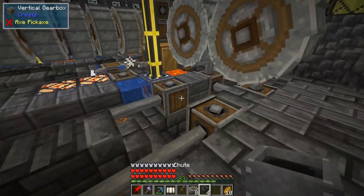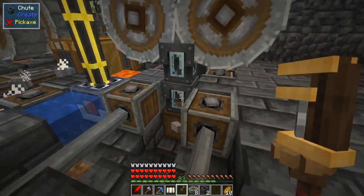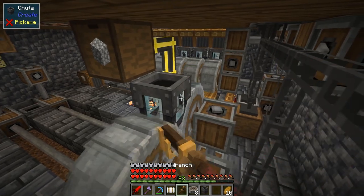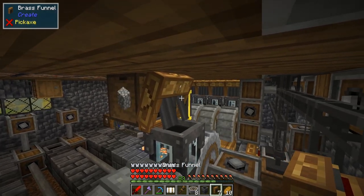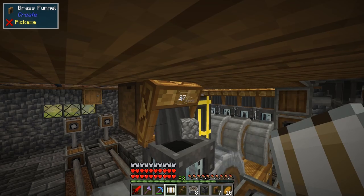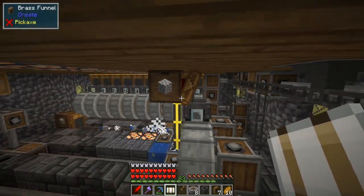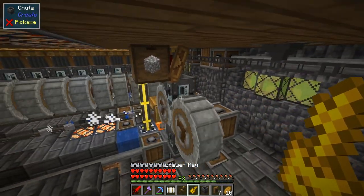Now all we've got to do is get this set up to start making gravel. Let's make these clear so we know if anything gets backed up. We're going to pull items out of this box into a chute — make this one clear too so we can see if it gets jammed. Take a funnel, pop that on there, and turn the funnel up to 64 so it only pulls out a stack at a time. Get rid of these blocks, lock this guy right here, and we're now making gravel.